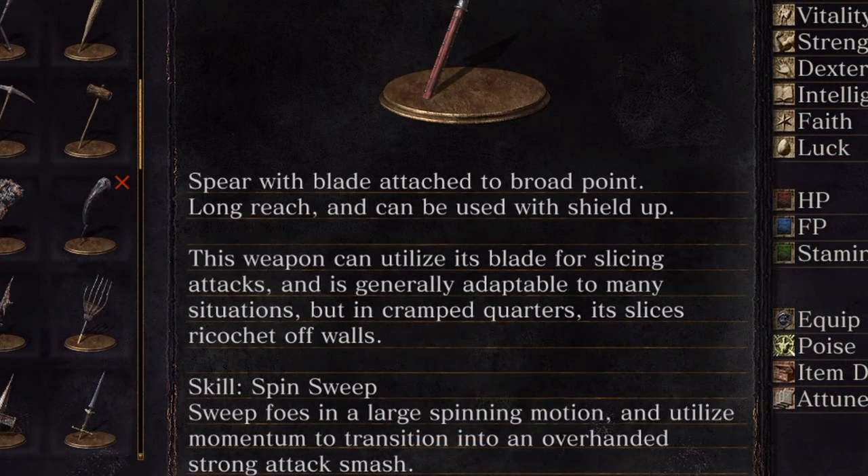Description reads: a spear with a blade attached to a broad point, long reach and can be used with a shield up — which is a very interesting concept, we'll be testing that later. This weapon can utilize its blade for slicing attacks and can generally be adapted for many situations. But in cramped quarters, it slices ricochet off walls. That could be said for a lot of weapons — claymores, great swords, ultra great swords, these spears, most weapons that swing broadly, eating whips.